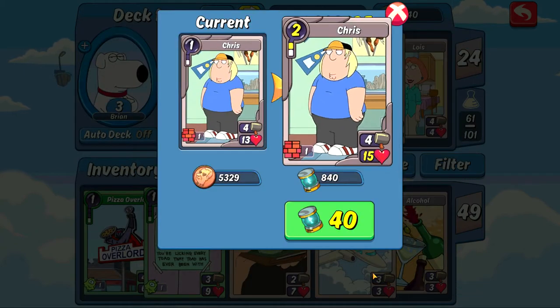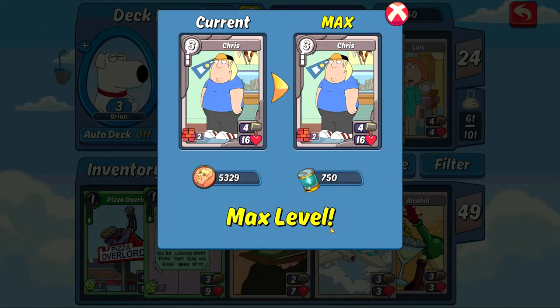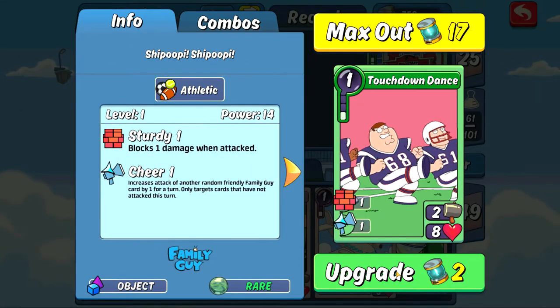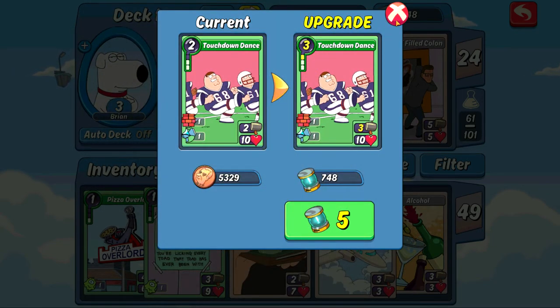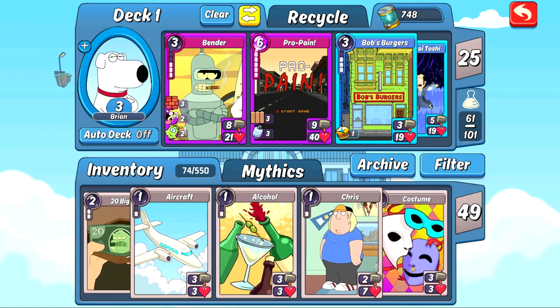Let's give Chris another upgrade — that'll give him two extra health. The final upgrade for him, which we will do right now, puts him at max level so he cannot get any better. He's four attack, 16 health, and two sturdy — he's done. I accept school — I think that's Bob's Burgers. Touchdown dance I'll upgrade as well just to give it a little more of a boost. We're getting some Family Guy stuff together, which is pretty cool.